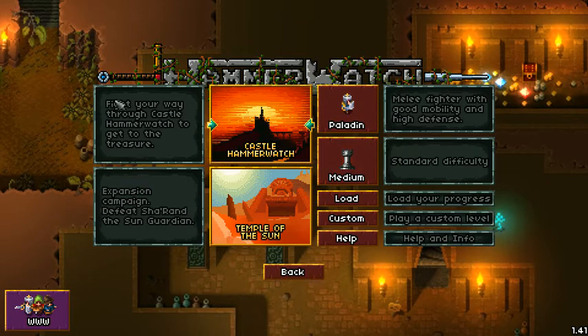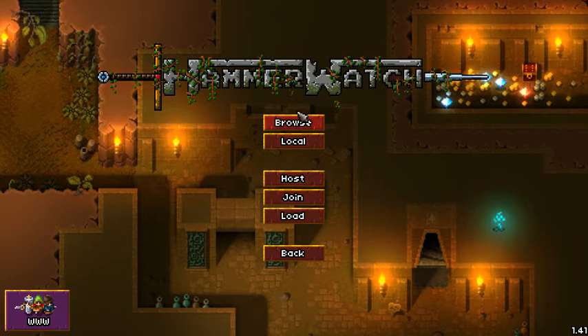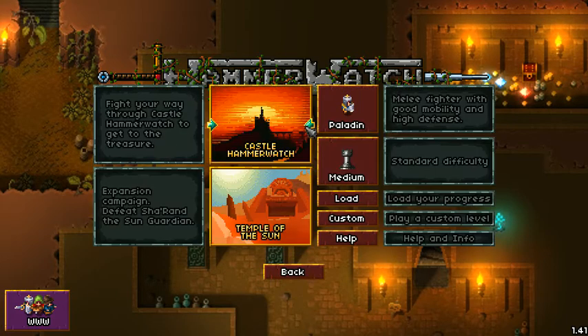Let's go back and look at character selection. We kind of clicked through this quickly the first time. We have a range spellcaster, the ranger — versatile fighter with long range, recommended for new players — a melee spellcaster who can replenish health, a high damage melee fighter with low defense, a priest range spellcaster with good defense who can heal, a Sorcerer, and the Paladin. I can see how multiplayer with different characters forming a party would be interesting.